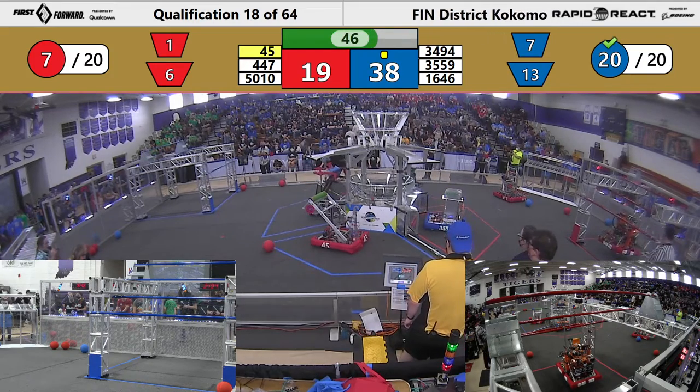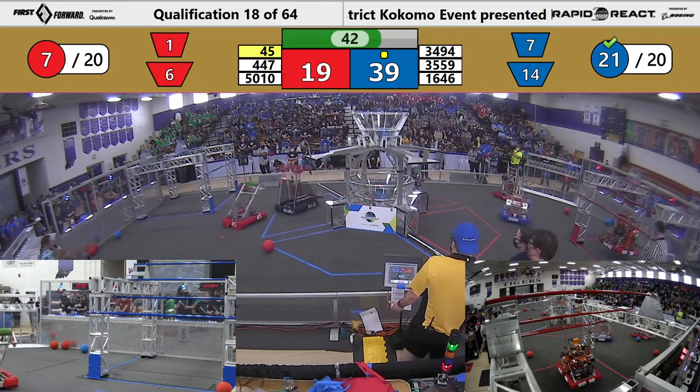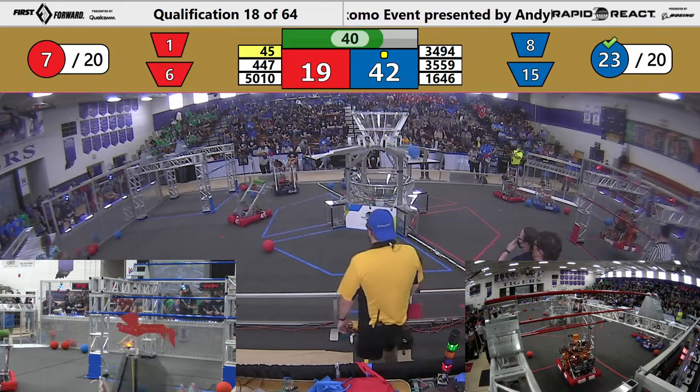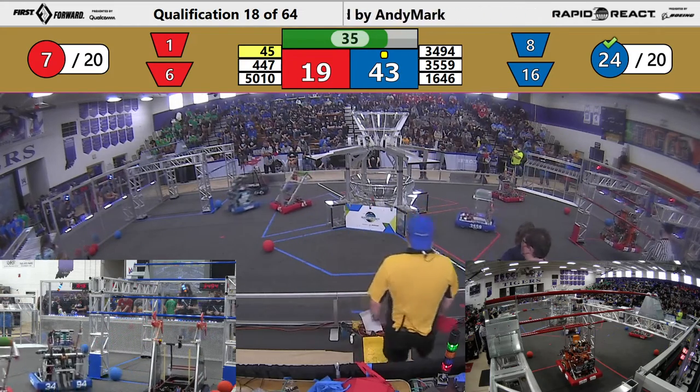50-10. They're on the mid bar. 2-4, 2 more and 3 more in for the blue alliance. They start hanging soon. They got 24 pieces of cargo in it — a pretty darn big lead.